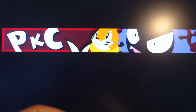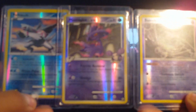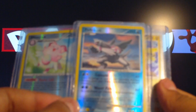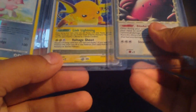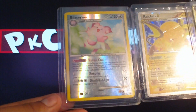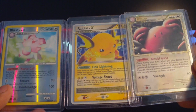Thanks very much Darryl for that. So let's take a look at what he's given me. A Mismagius GL reverse from Rising Rivals, a Burnett reverse from Platinum, and also a Palkia from Platinum as well — a reverse. And he's also sent me a Raichu Level X from Stormfront, which I haven't got, a Blissey Prime, and a Blissey reverse, which is pretty awesome. That definitely puts me closer to completing the HeartGold SoulSilver set, which is pretty nice.